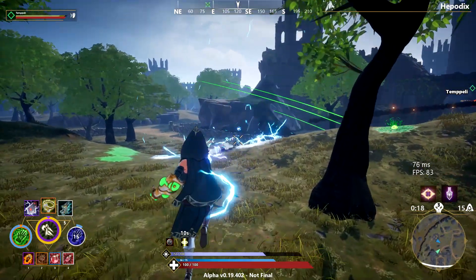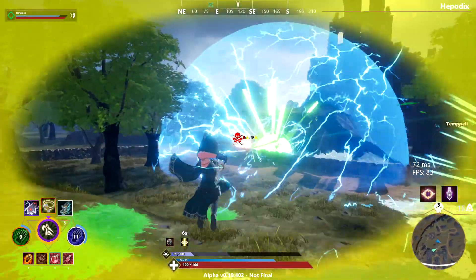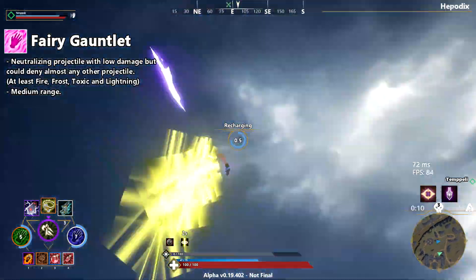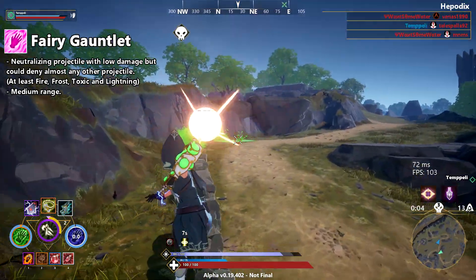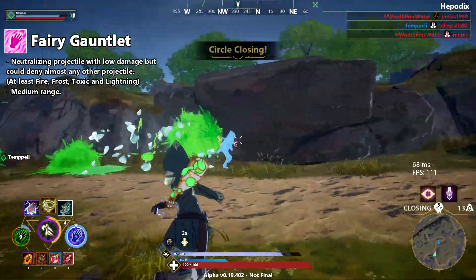Fairy sounds more like a support-style gauntlet — it provides low damage but has a lot of defensive benefits. For the neutral attack it could be some kind of neutralizing projectile that upon contact does low damage, but the catch is it could deny most other projectiles it collides with, at least Frost, Fire, Toxic, and Lightning.